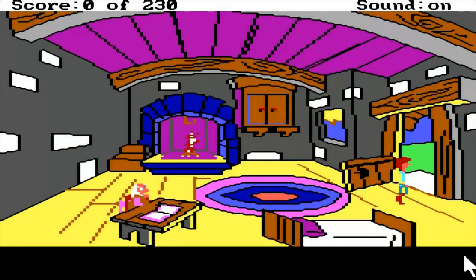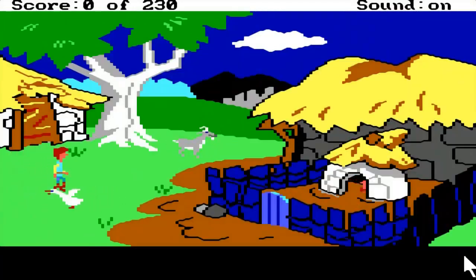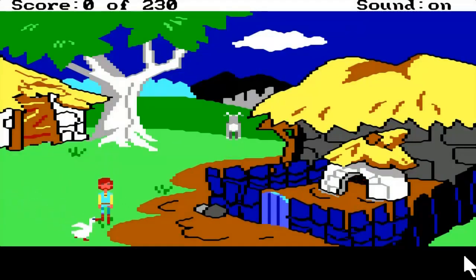An interesting thing about this game: there's no parser system for this era. You use the function keys - F3 lets you choose an item, F4 uses it, F6 performs an action near the character's location, and F8 lets you look.